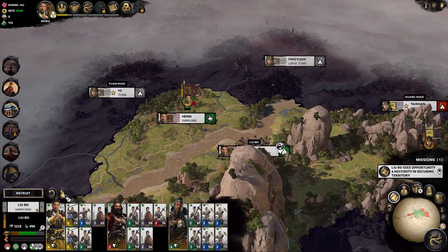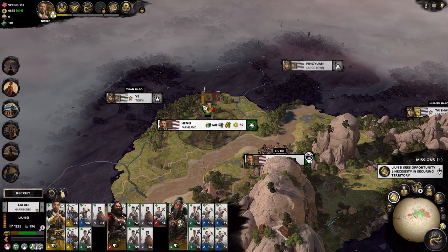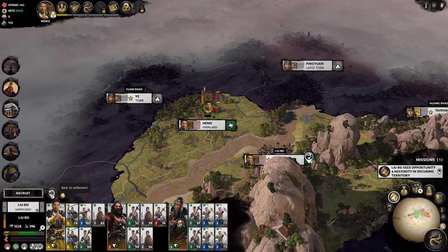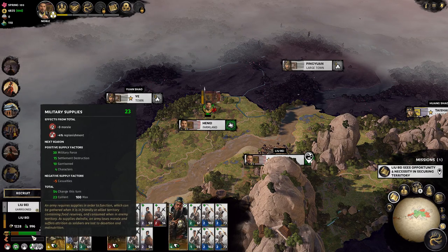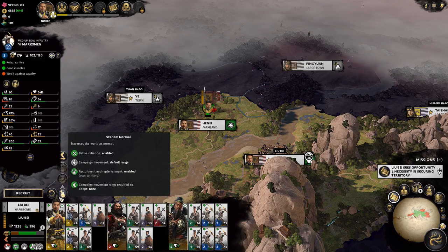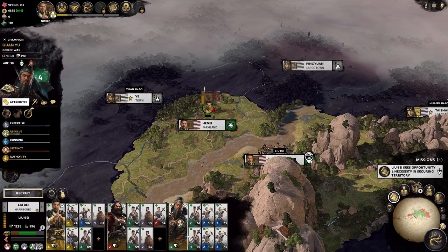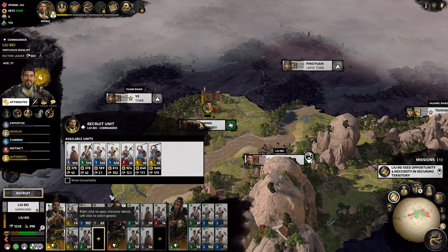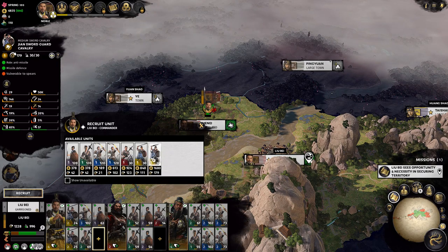I like how you can just click over here when you're messing around with stuff and easily go back to settlement. I don't really feel like recruiting anybody else — this is a pretty decent army already. You can only recruit like two more people per army. This guy heavily favors yellow so let's get him another bit of cav.